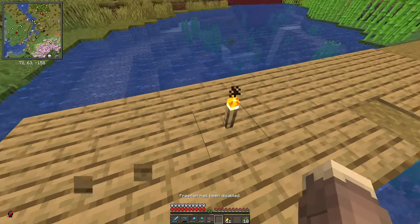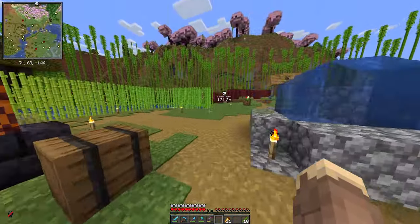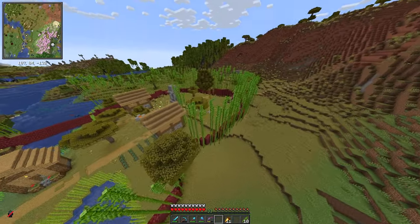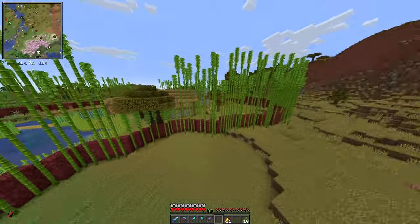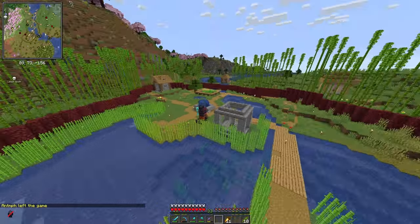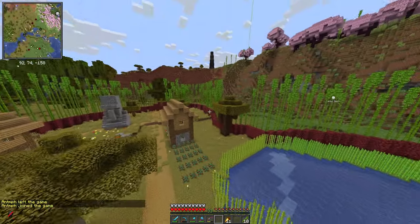All I did was place a whole bunch of torches around, made sure that it was all good at night, and then I built this border around the village. I really wanted to walk through with you guys and make an actual wall around this part of the village, because I thought that would look super duper cool. This is kind of like our main base.